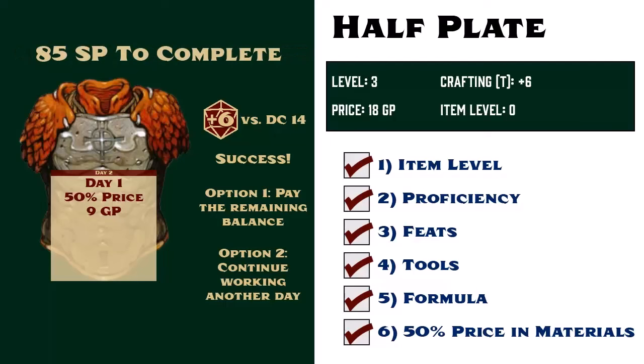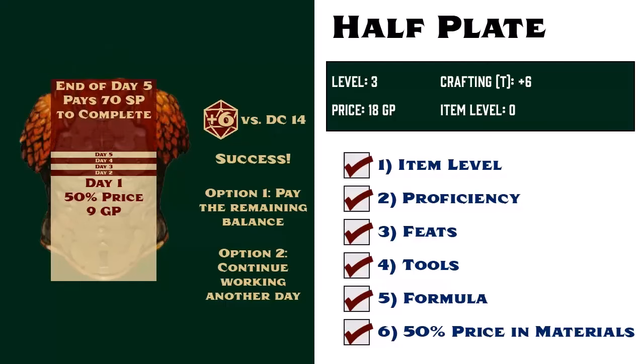At this rate, it will take her more than two weeks of additional work to finish the suit of armor, but she only expects to have three more days of downtime before her party leaves town to continue their adventures. So she decides to spend the rest of her available time working on the armor, which lowers the remaining balance from 85 silver to 70, and at the end of the fifth day of work, she pays the remaining 70 silver pieces to finish her suit of half-plate armor.